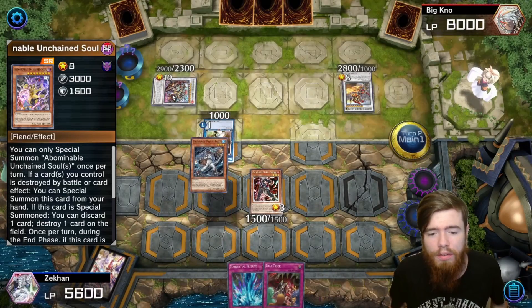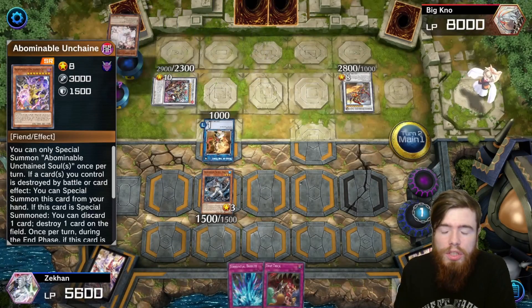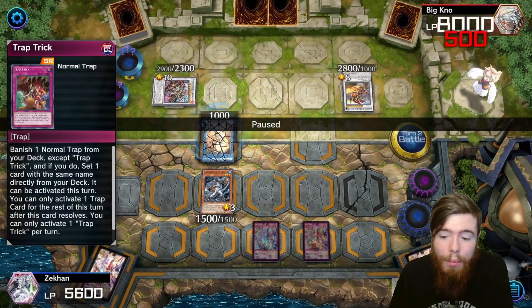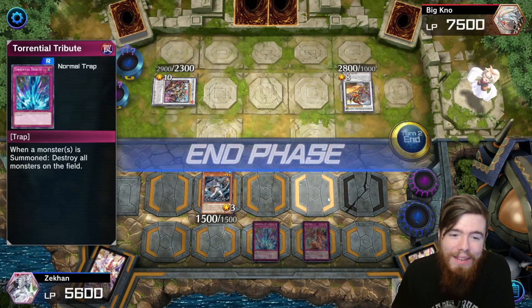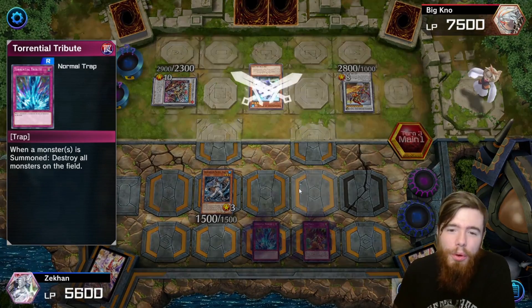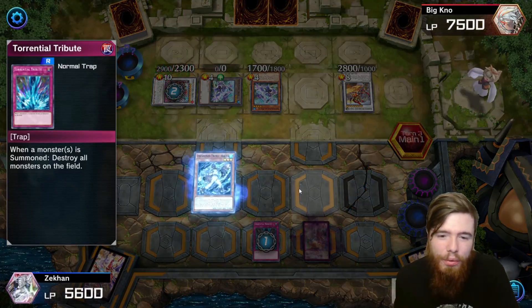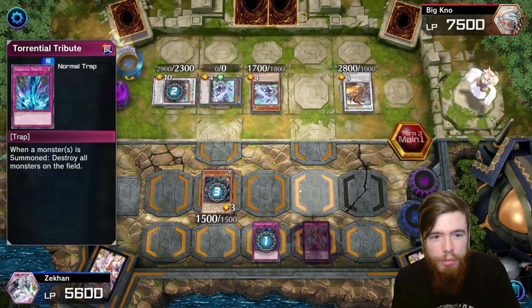We take 1200 damage — that's fine. Normal summon the Unchained Rakia, pop our own monster. We would have summoned an Unchained Soul from the deck to link summon into the Unchained Soul of Rage, but our opponent has the Ash. We set two and take out his Monk as well. Now Torrential Tribute becomes massively powerful — it's so ridiculously strong. Our opponent summons a Moji token by revealing the Taia, and we just wipe the board completely.